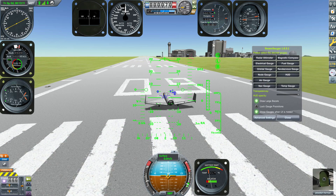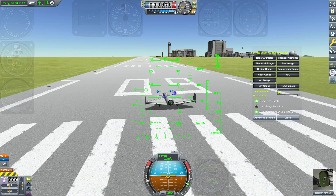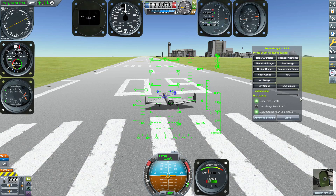As for the other options, we have transparencies — for the analog gauges you can change their transparency from entirely opaque down to mostly translucent, and anywhere in between. The HUD also has its own separate opacity setting where you can make it entirely invisible or fully visible.